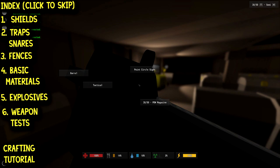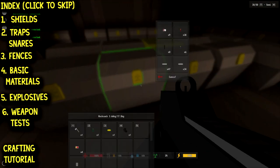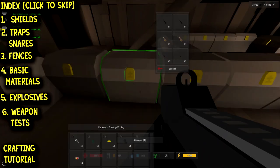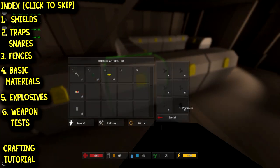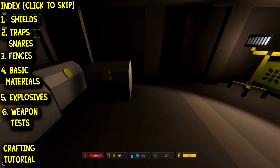I raided the military chopper earlier and found the Pro 90 — a gun I haven't been able to find for a while, so that's pretty awesome. I find that Uzis are pretty common. Anyway, that's not why we're here today. If you look on the left, you can see this is another crafting tutorial, specifically related to traps, explosives, and explosive traps.